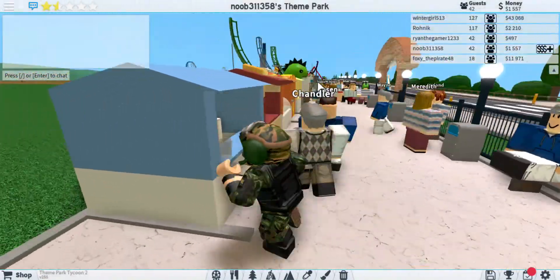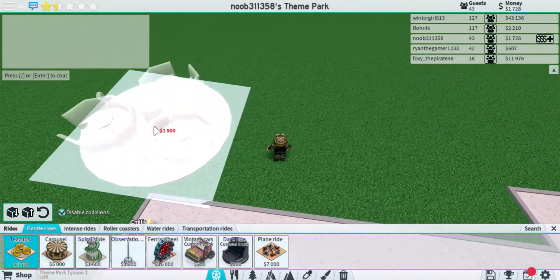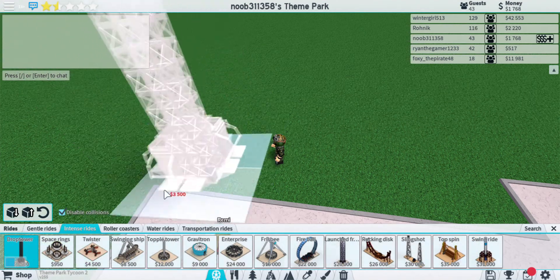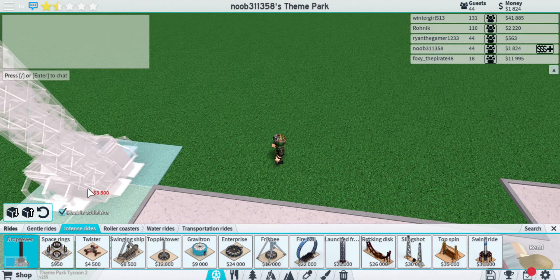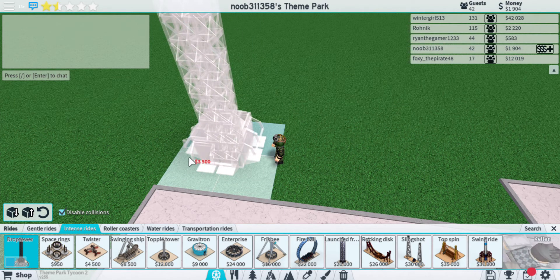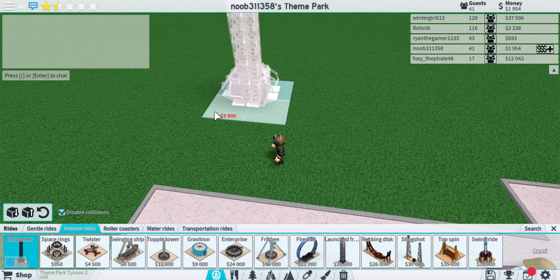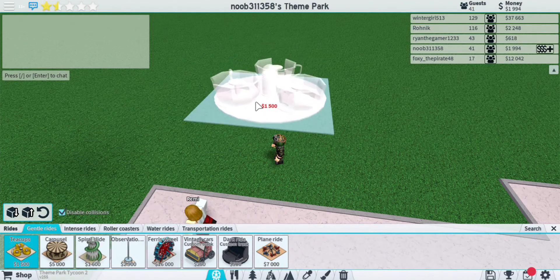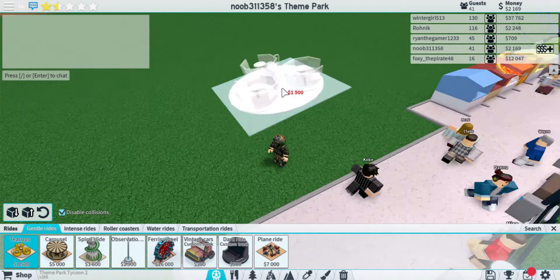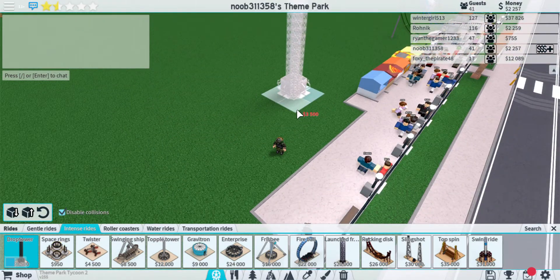There's your basic grind park. Over here you can add things like little rides — like cups, cheap tent rides, space rings, a teacup, or a spiral slide. This one's 3,500 though, so I'm just going to wait till I get 3,500.